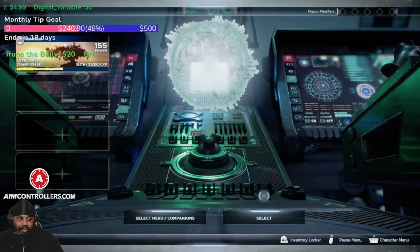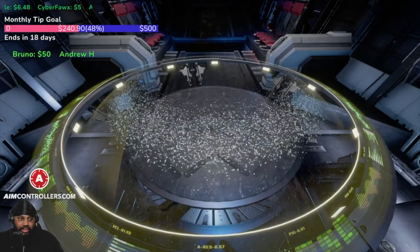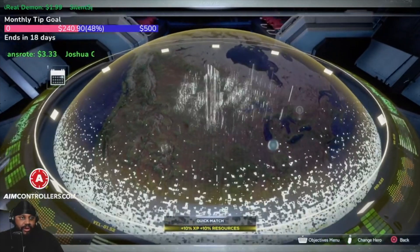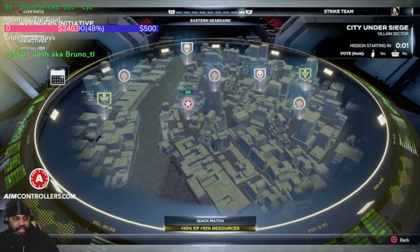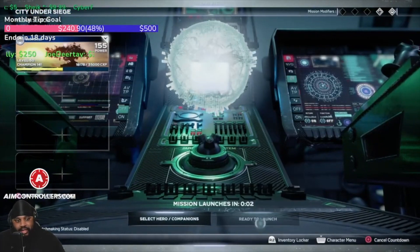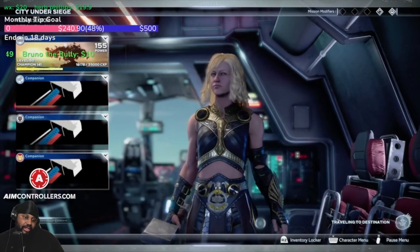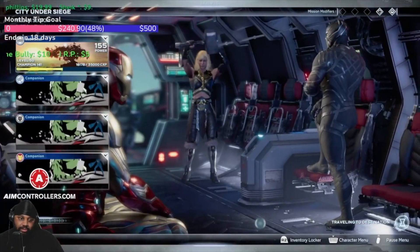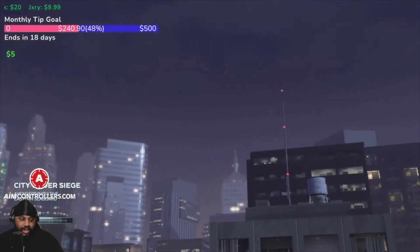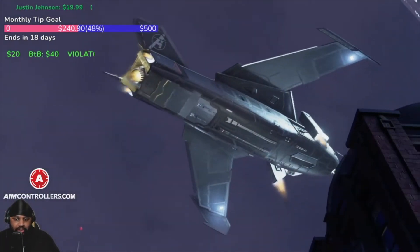There is another XP farm that a couple of people have posted about. It uses the villain sector instead, but it's the same principle — kill an elite enemy and reload the checkpoint. This method takes longer than Up From The Depths to set up initially, but once it's set up it's pretty good. So let's load in here real quick.